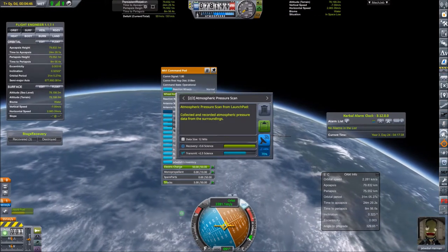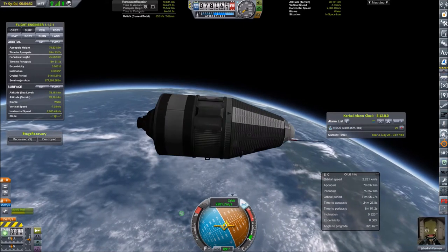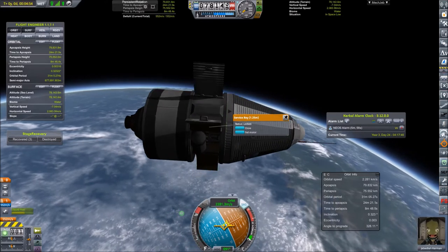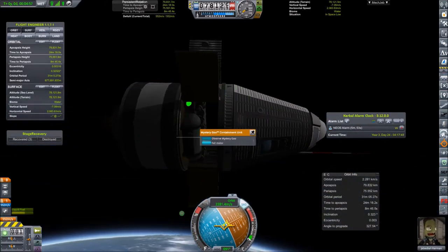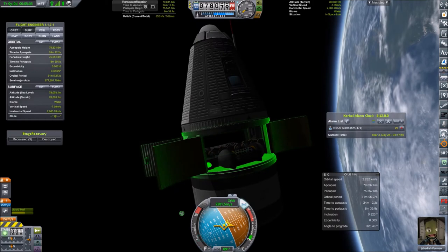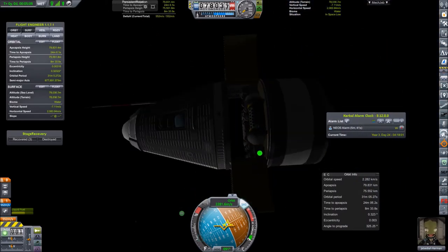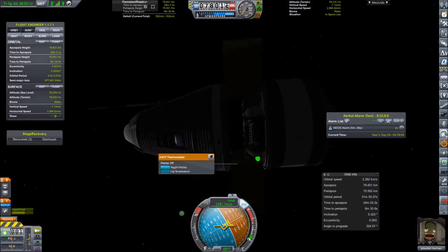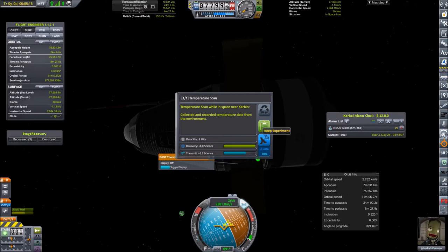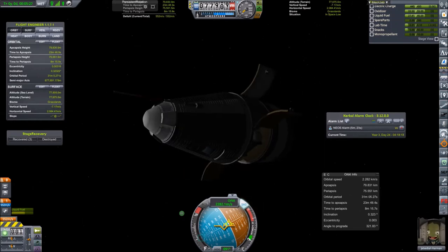Enjoying the view out of the window before doing some science. I might have forgotten to do two or three experiments with the stay-putt Nick sub-orbital module before. We can collect a little bit of science from what remains in the mystery goo, but nothing is left in the thermometer. Actually, there is quite a lot of science left — I can't read it out but you can see there's a lot remaining.